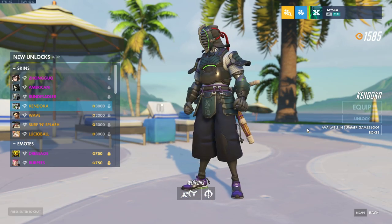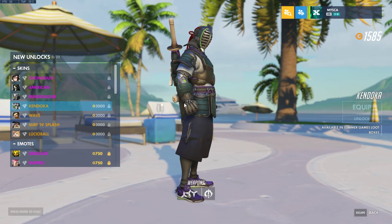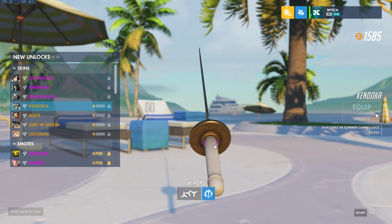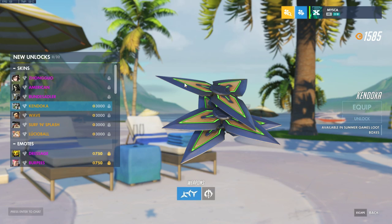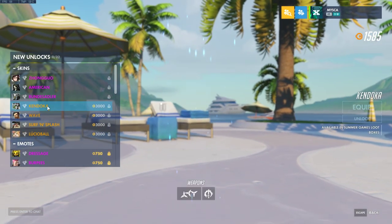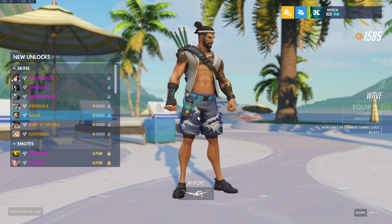You got Genji Kendoka, looking pretty amazing. I really like this — nice color combination and the wooden swords as well. If we look at the sword, well, it's metal, but it just looks wooden when it's in the thing. And you got some metal-tipped but wooden-inner shuriken. Looking really cool — I really like this skin. I don't play Genji though, so that's a problem.